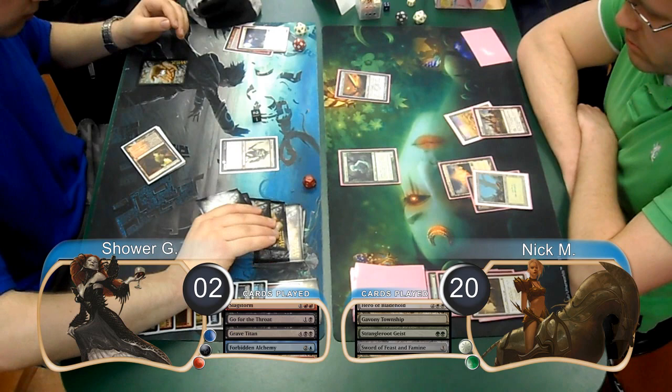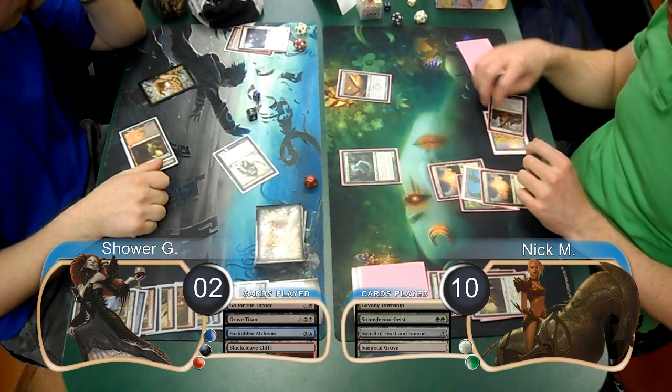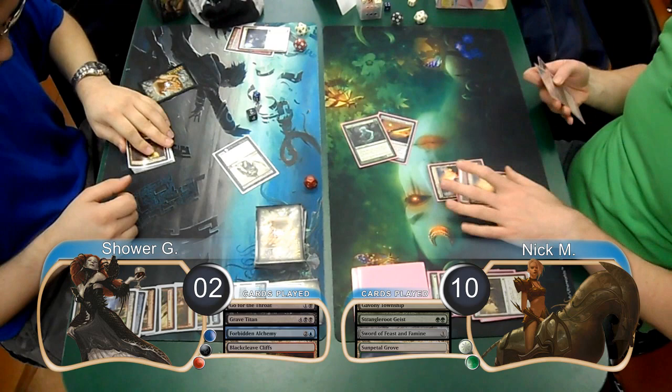Shower flashed back the Forbidden Alchemy from his graveyard on his turn, however he didn't actually have the 7 lands to do it. He then attacked with his Titan and his Zombies, taking Nick to 10, but it didn't really matter because Nick just equipped his Sword to his Geist on his turn and swung for lethal, giving him the win and taking them to Game 2.